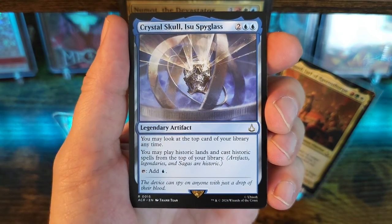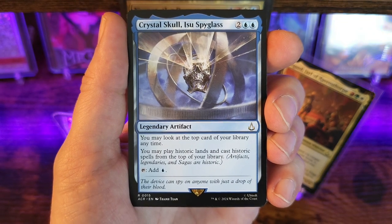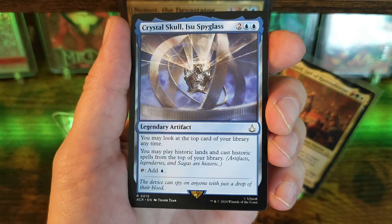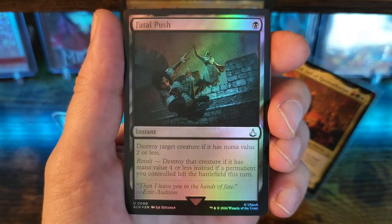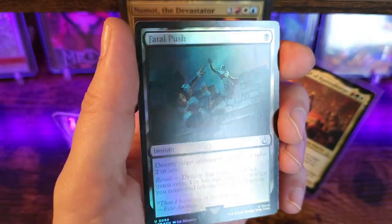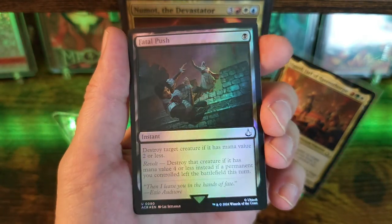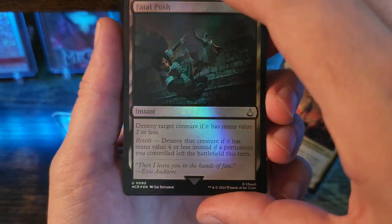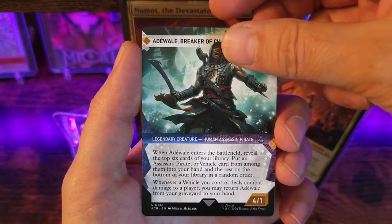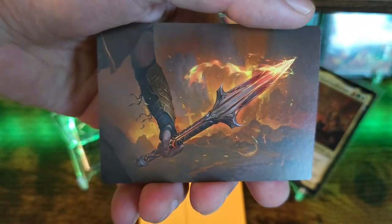It says: 'You may look at the top card of your library at any time. You may play historic lands and cast historic spells from the top of your library.' There you go. The holographic is going to be Fatal Push, and this almost looks like super faded print. Not quite sure what's going on with that. The last card is like a little art card.